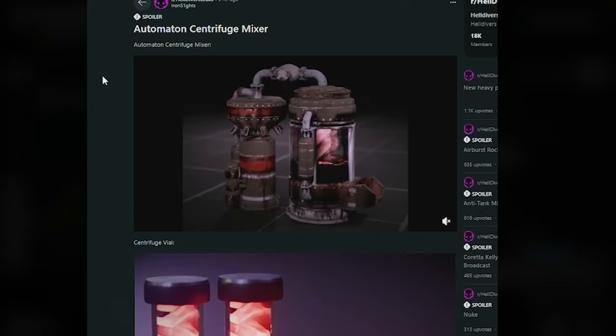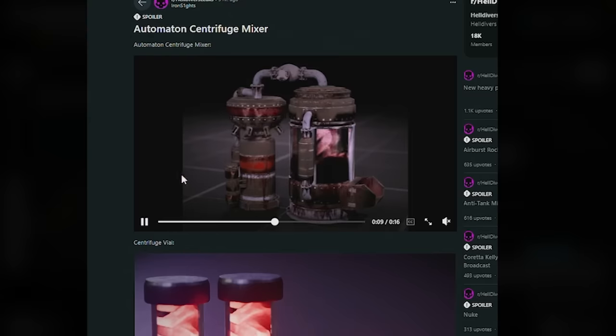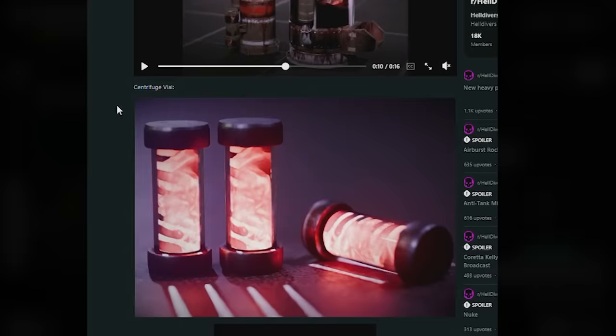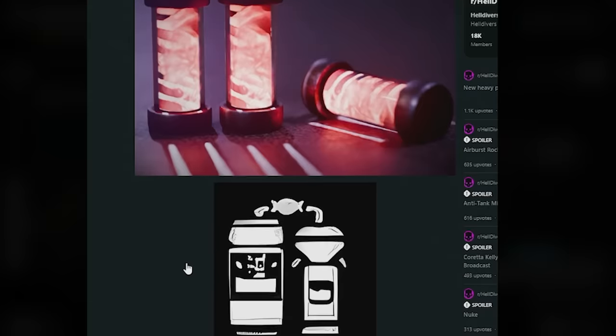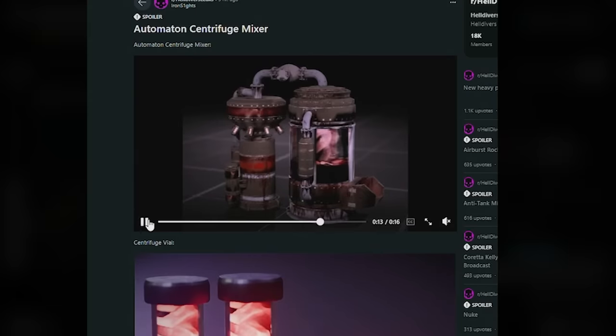Moving on to some quick leaks — shout out to Ironsight. He's modeled a very creepy Automaton centrifuge mixer and I have no idea what this is. It's this vial thing that almost looks like a backpack. The centrifuge mixer will be a regional objective with this icon — the goal is to basically destroy or disable the mixer. What are the Automatons up to? This thing looks crazy.